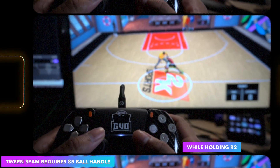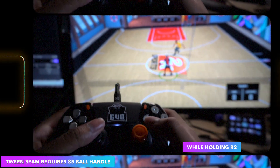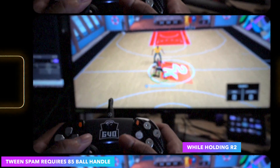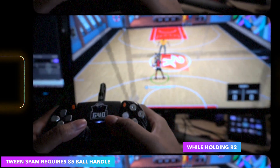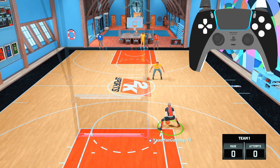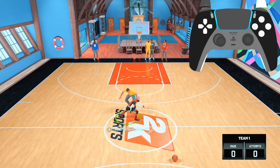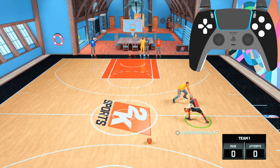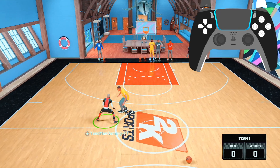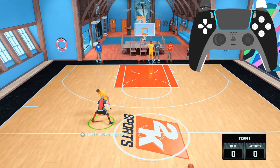Focus on getting this move right here. If you go too far down it gives you a behind the back — you don't want that. Watch where I'm flicking the controller. Once you have it, you can spam it. The tween spam requires 85 ball control or above to do it — doesn't matter if it's gold or hall of fame playmaking, you need 85 ball control. Once you perfect it, you can go crazy and throw it in with a lot of moves.